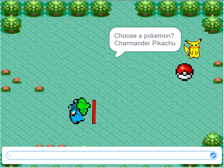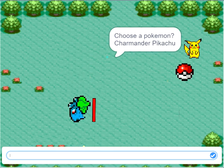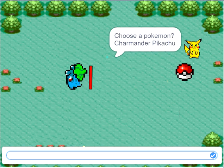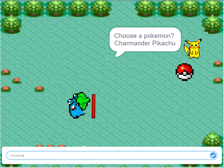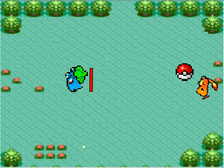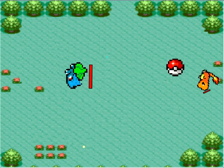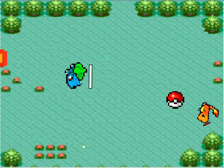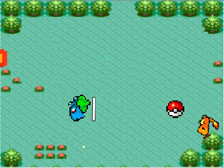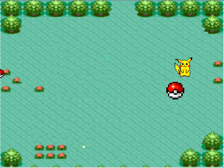So now a new Pokemon came. Its name is Bulbasaur, so now we need to choose a Pokemon — we can choose Charmander or Pikachu. I am choosing Charmander. We press the Enter key after typing the name, and it comes over here. If we want to attack we need to press the C button, so that it does flamethrower. Now we attack Bulbasaur and throw the Pokeball by clicking A. So now we got Bulbasaur. The Charmander vanished and the Pikachu came back.